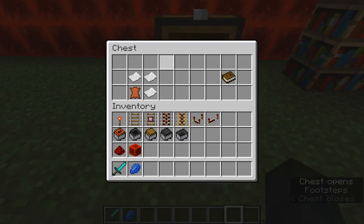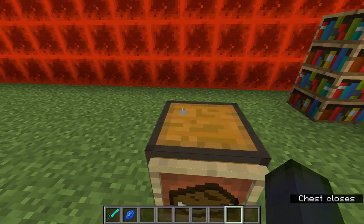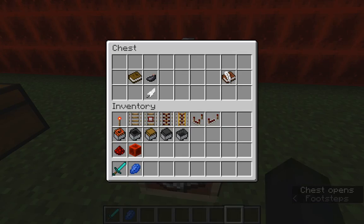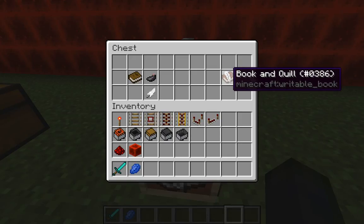To create a book you need three pieces of paper and one leather. You'll also need a bunch of leather for the bookshelves, so keep that in mind.